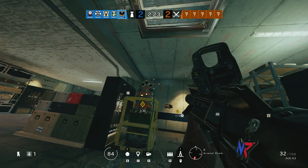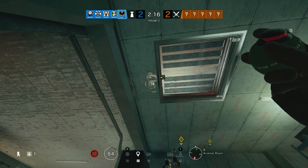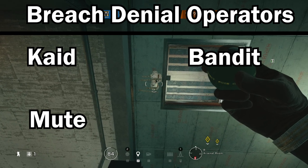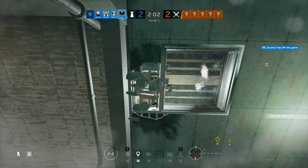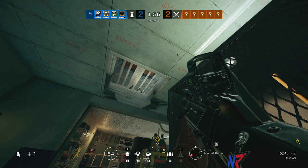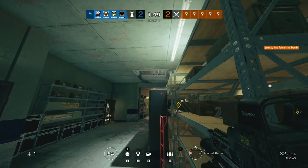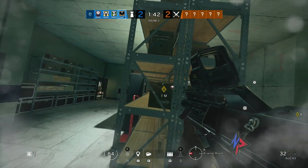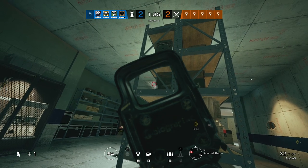Mira can kind of fit into plant denial as well. Breach denial is going to be Kaid, Bandit, and Mute. Bandit is probably going to be an anchor here since he needs to hold down the wall. Kaid and Bandit both electrify the wall and can get rid of Thermite charges or Kairos — though Maverick does counteract both of them. Mute is also breach denial, but instead of destroying charges it just prevents the wall from being opened as long as the jammer is active.